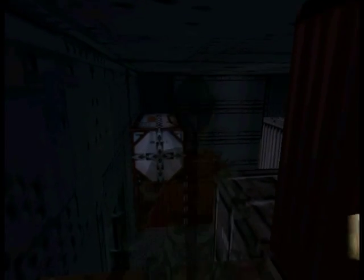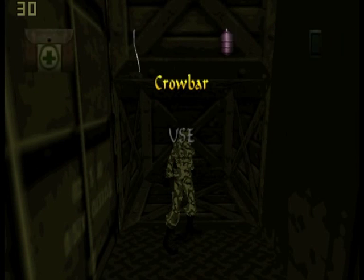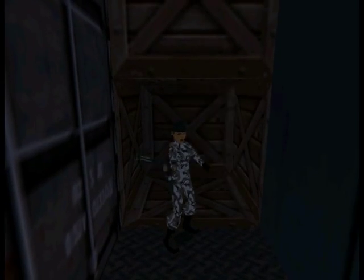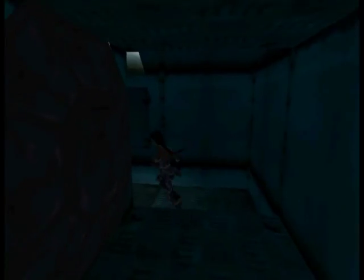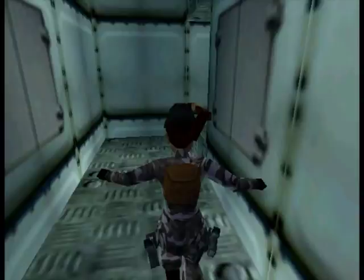I don't think there is something interesting on that side. It doesn't look like it, so we can continue. Let me see how many shells we have for our shotgun — 12. Not bad, let's equip it then. Backtrack to that main room. Well, it's not really the main room — dining room they were.